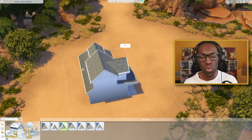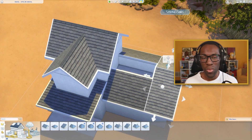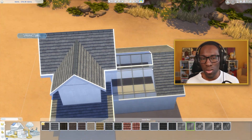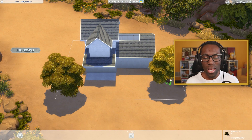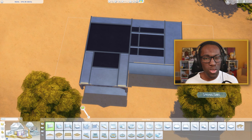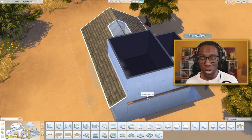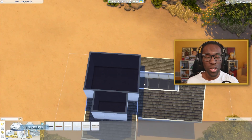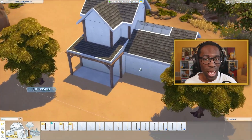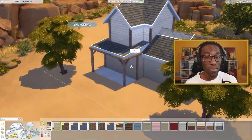I decided to make the entire house an open floor plan, minus the bathroom and the bedroom and bathroom upstairs. I really wanted to experiment with open floor plan and have a little sunroof in the middle of the kitchen slash dining room. The original rental home built in this world was made by Simproved, and I'll link their video down below. Personally, I love new stuff whenever we get a new pack or kit, and I'm always thinking about how I can utilize the new build items differently.